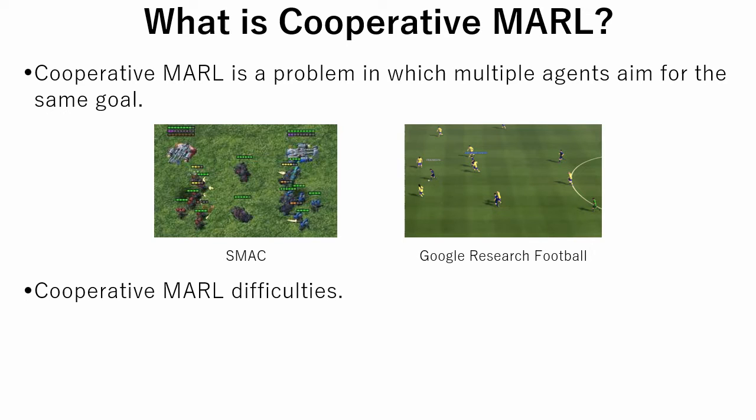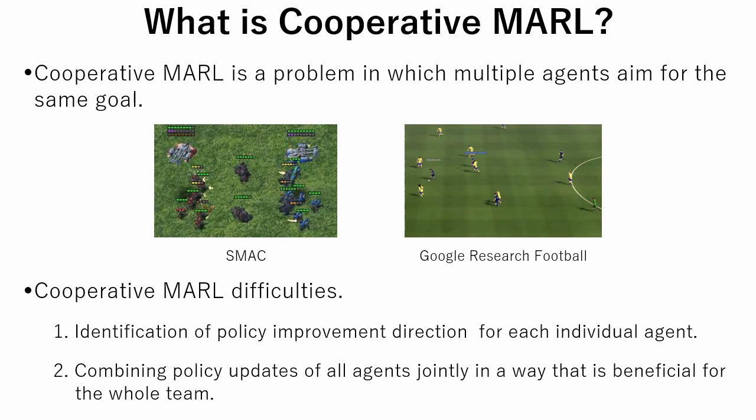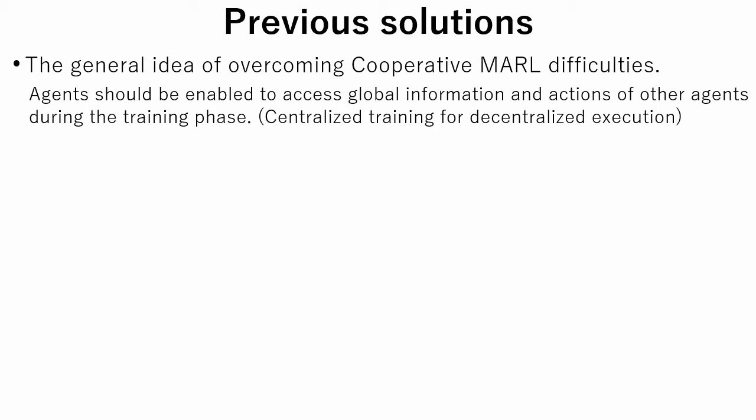There are several aspects that make these problems difficult. The first is that we should identify the policy improvement direction for each individual agent. Improvement direction may differ depending on an agent's role in the team. The second difficulty is combining agents' policy updates jointly, which should be beneficial for the whole team. There could be situations when a policy update of a single agent is not necessarily beneficial for that agent itself. The general idea to overcome cooperative multi-agent difficulties is to enable agents to access global information and other agents' actions during the training phase. This is called centralized training for decentralized execution.